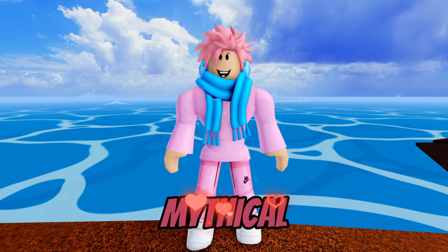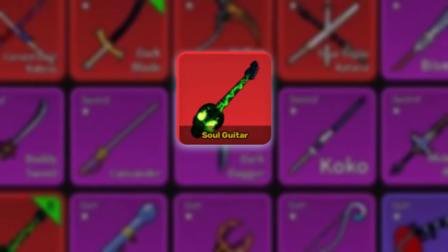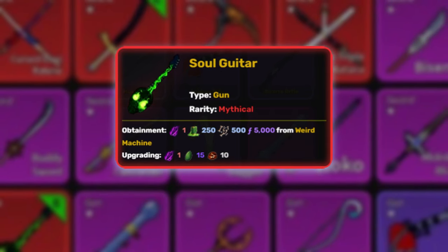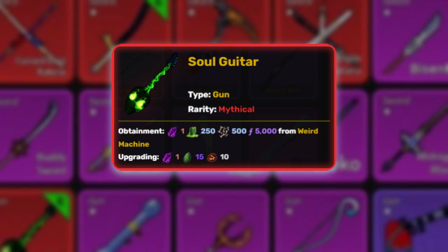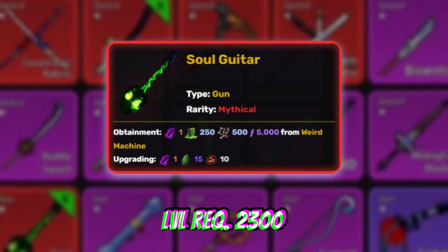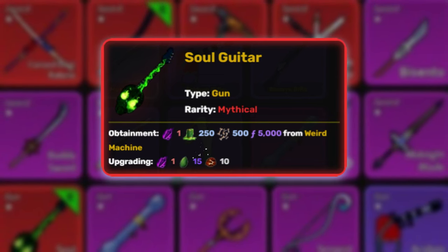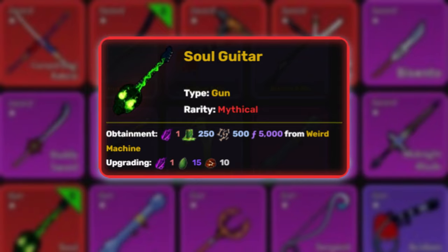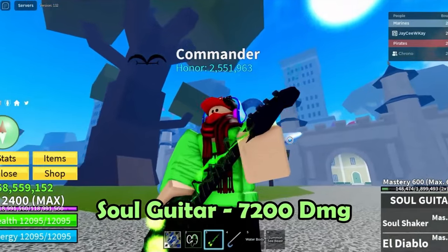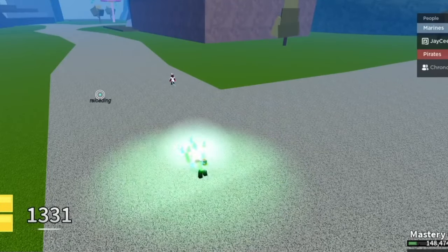The only mythical gun in the game is the Soul Guitar. To get it, you complete a long tedious quest requiring 500 bones, 250 ectoplasm, 1 dark crystal, 5,000 fragments, and a minimum level of 2,300. Grade 2 costs 1 dark crystal, 15 dragon scales, and 10 magma ore, but only increases damage by 6% — not recommended. The M1 ability is unique, almost looking like a proper ability, consuming 20 energy and shooting electric power.